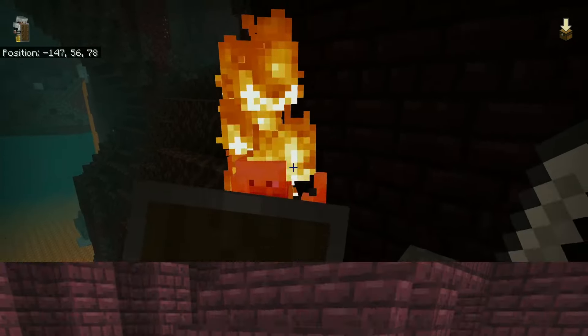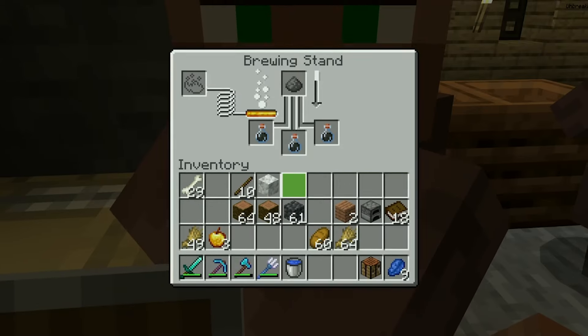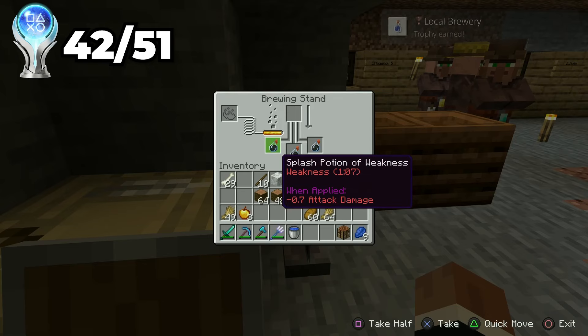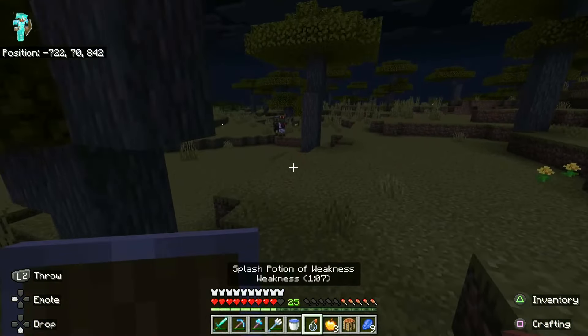The only problem I had with this fortress is that there was no nether wart, which is very important for making certain potions. But I'll come back to that later. With all the stuff I got from that first trip, I was able to make a splash potion of weakness, which is something I need for the zombie doctor trophy. But first, I got a trophy just for brewing a potion. So I went out late at night searching for a zombie villager, and I not only found one but two zombie villagers. Zombie doctor!